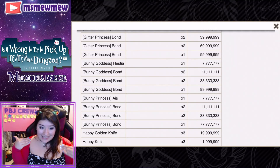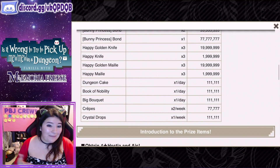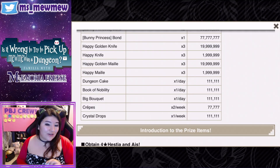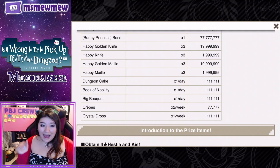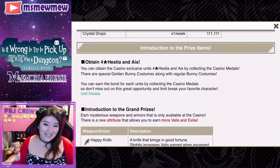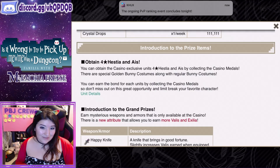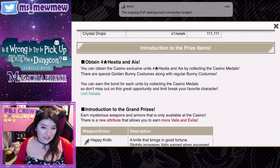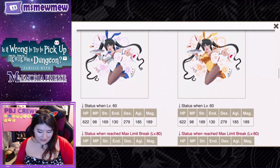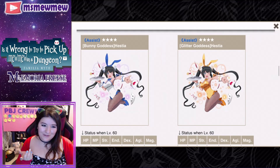Other things you can get include a Happy Golden Knife, Happy Knife, Happy Golden Mallee, Happy Mallee, Dungeon Cake, Book of Nobility, Big Bouquet, crystals, and crystal drops. Some of these have a daily limit which is interesting. The Bunny Princess Eyes is also available. Let's talk about unit details: we have Bunny Goddess versus Glitter Goddess — the name Glitter Goddess is beautiful.